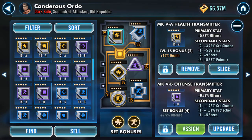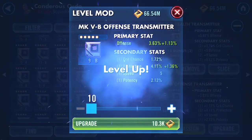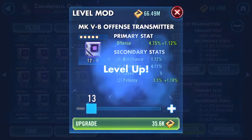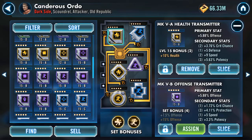There it is. Showing five speed — we need to bump it up to three to get the fourth and final secondary stat. Protection turns first time, protection turns second time, potency turns third time. So it's got crit chance, five speed, 3.3 potency, and a shed load of percentage protection.